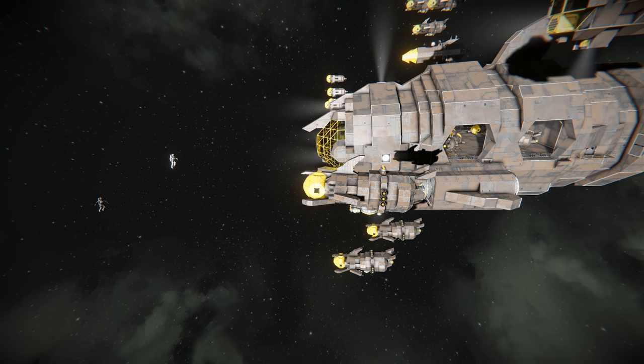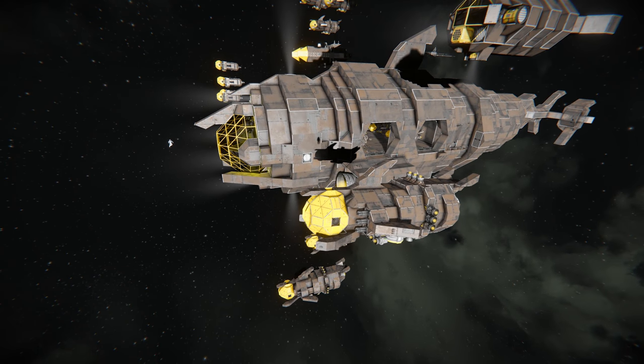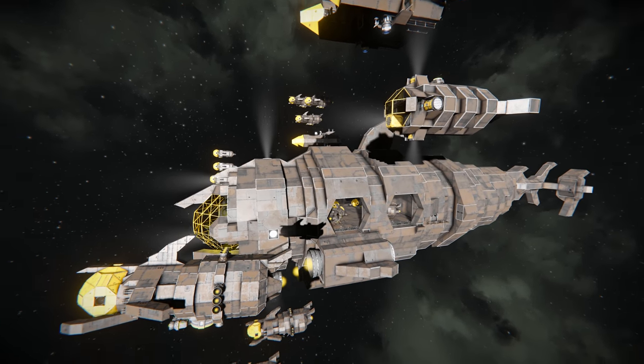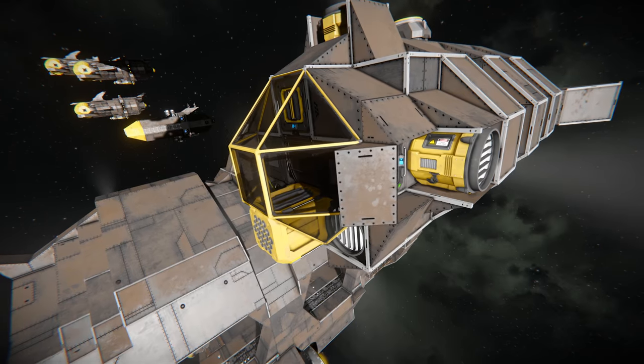Why does it have the little yellow head on the front? That's taking after the Ulysses — it's got that big yellow globe so all the fighters need to match that look. We like to colour coordinate in our faction.